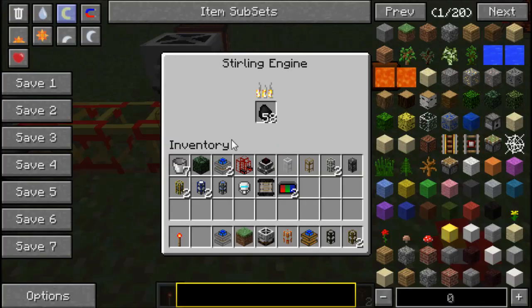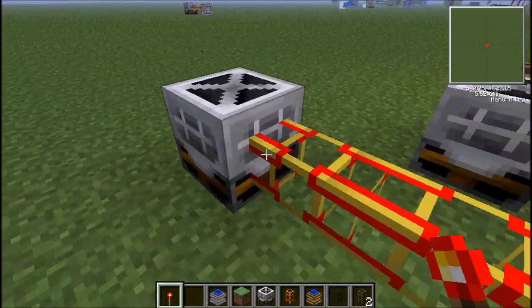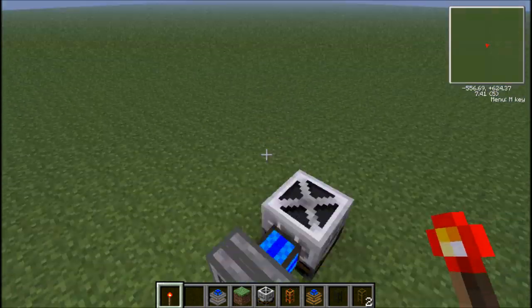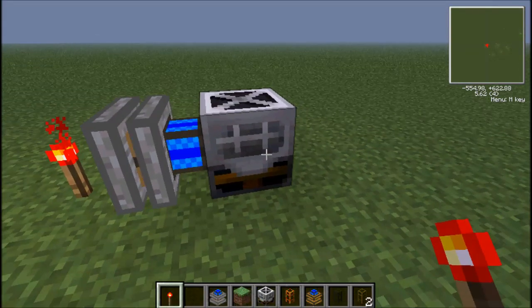Same goes with the Sterling Engine, but see, it's burning right there. It neither can pump energy down here. However, it can, as you can see, pump energy directly into it.